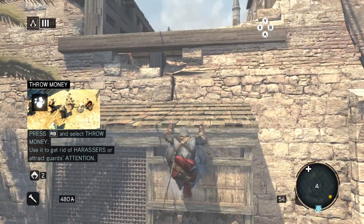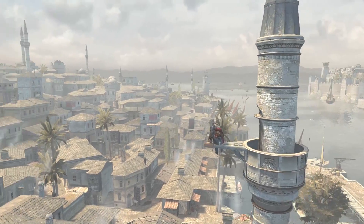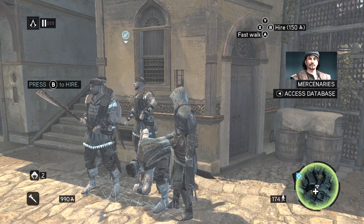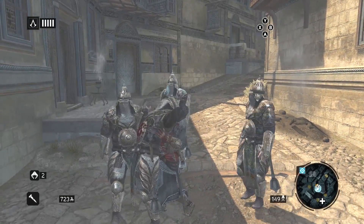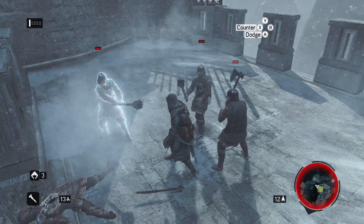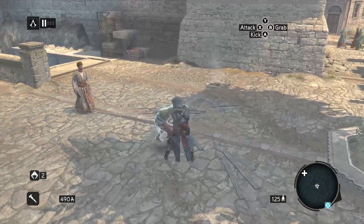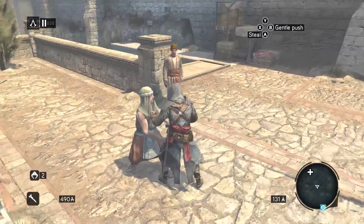Whilst previous games saw Ezio running along rooftops in Italy, Revelations is set in Istanbul and provides a gorgeous setting. The dusty paths and stunning architecture make for a great open world, providing a perfect playground for free running. The usual gameplay style is here too — you're free to explore wherever you see fit, and missions and side missions pop up all along the map opening up new opportunities and chances to upgrade your weapons and armour. Combat is much the same, with enemies politely waiting their turn to get stabbed one by one rather than rushing you all at once. Such gentlemen — you may be a trained assassin, but you can also master kicking the other guy until he eventually surrenders. Works every time.